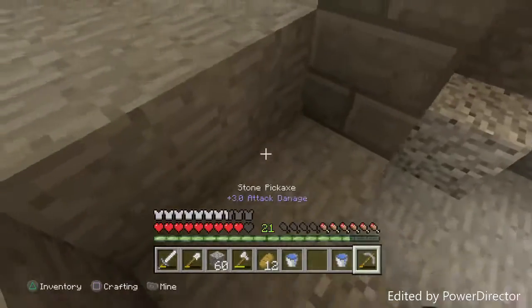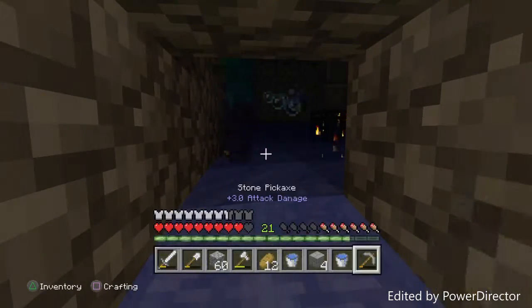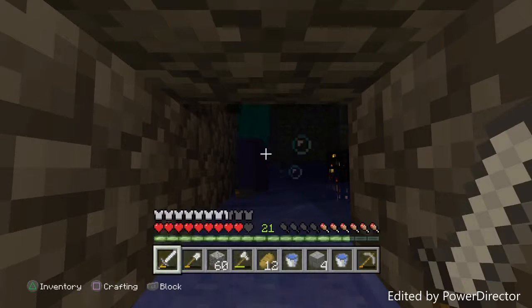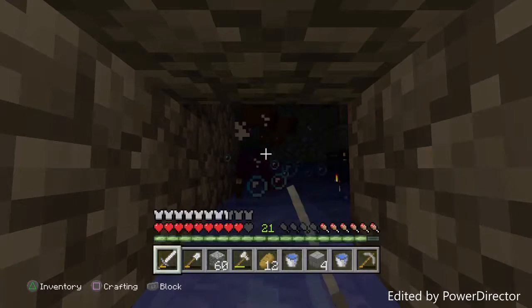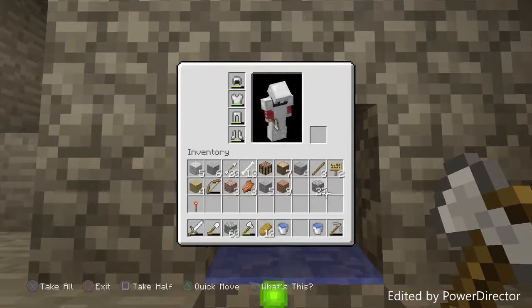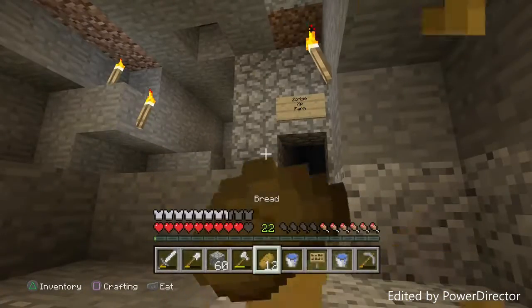Here it is — come on, zombie. The water's a little bit off but it'll come to me, it just has to walk. This is our finished zombie XP farm. All we have to do now is place down our sign. I'm going to name it 'Zombie XP Farm.' There is our sign — our officially completed zombie XP farm. So now we have two XP farms: a zombie one and a skeleton one.